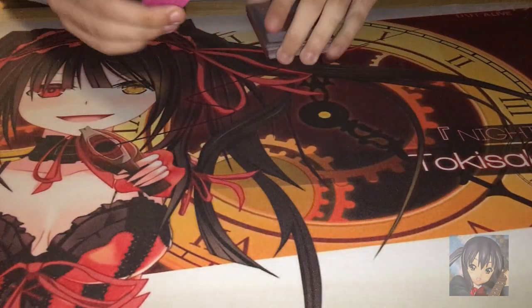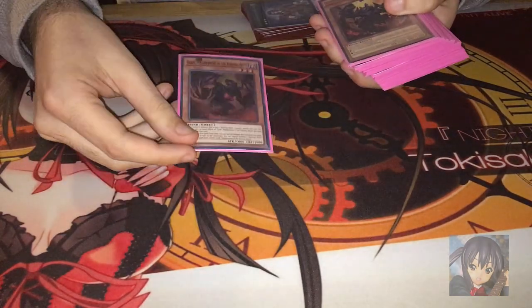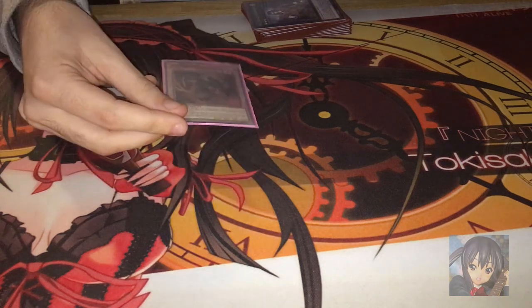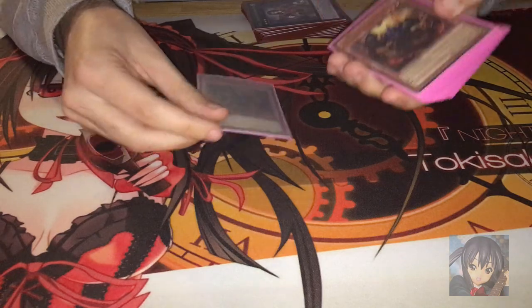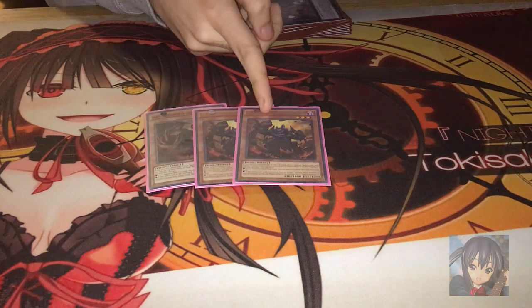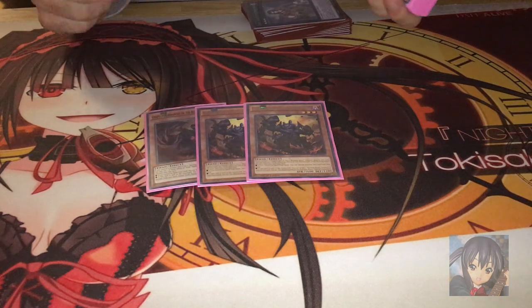Let's go into the main deck first. I'm playing one Grapha. I would play him at 3 if I could, but he got put to 1 on the banlist. His effect is that you can special summon a Burning Abyss monster from the deck. He can special summon any Burning Abyss monster from the deck except the fusion.